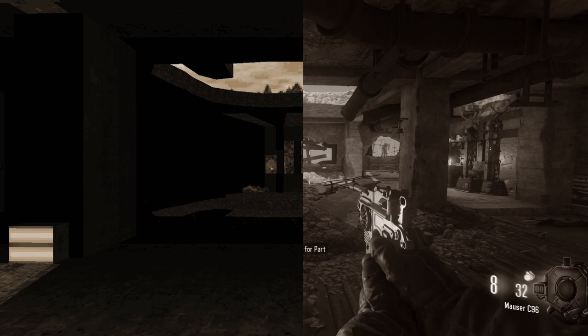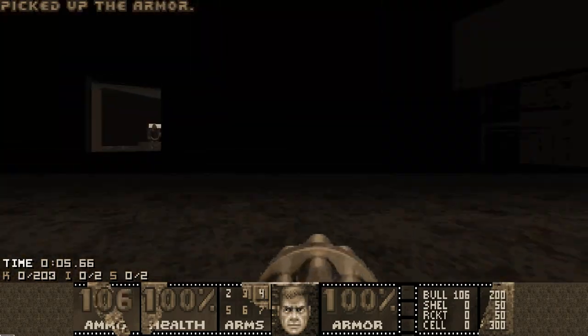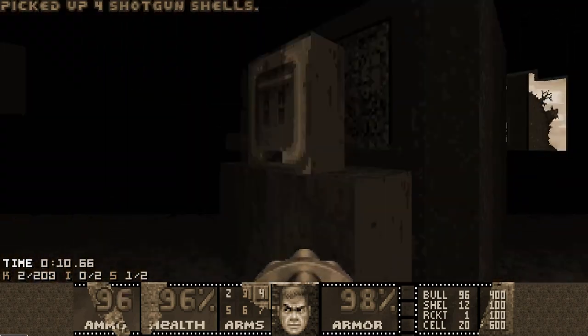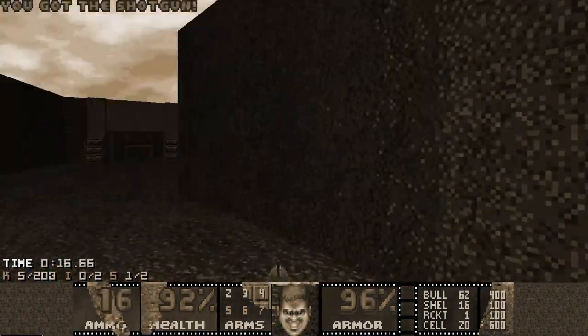Good evening, CPA enjoyers, we are so back. It's time for Map 7, Excavation Site. This map has a secret exit to Map 31, so I'll be taking that exit. First: get the secret switch, grab the backpack, and turn on the lights. There are two sites — one has the SSG, one has the rocket launcher — and you need to press the switch on both sides to get access to the exit area.